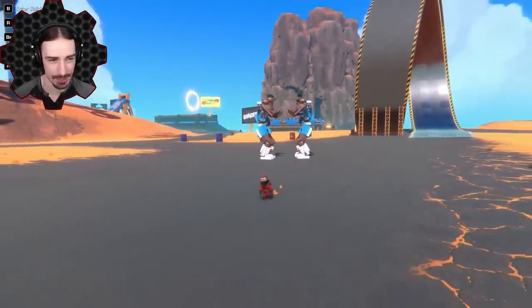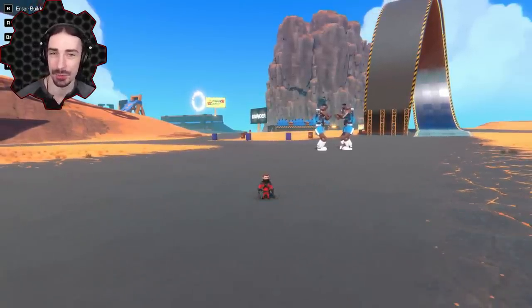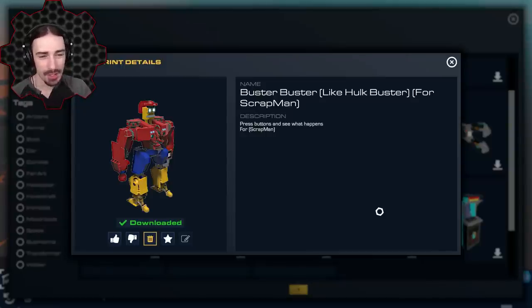Maybe a creation I spawn in later will be able to destroy them — like this guy, the Buster Buster. For those of you who watch my Trailmakers content regularly, you know who Buster is — he's the robot I built to test out all of my wacky ideas and inevitably get destroyed by them. This is kind of like a mech suit for him, which I thought would be an awesome idea — take Buster and put him into transformation mode so I can transform into the Hulk version of Buster.